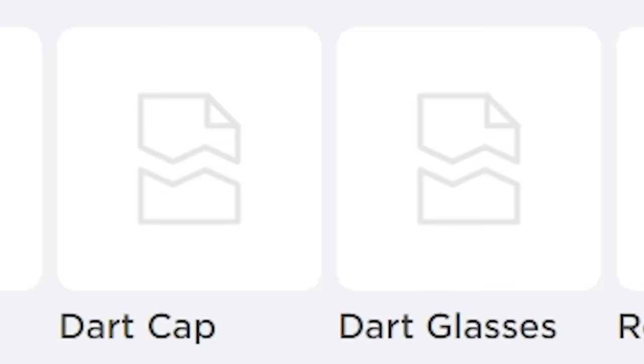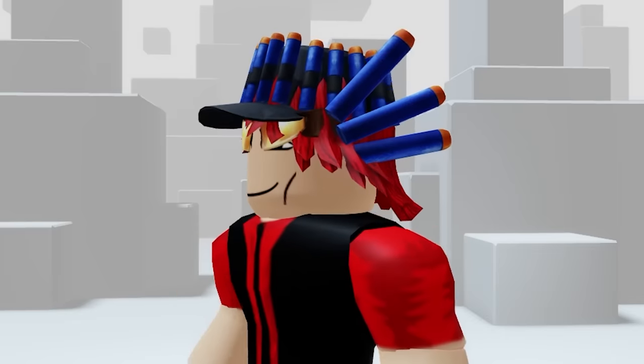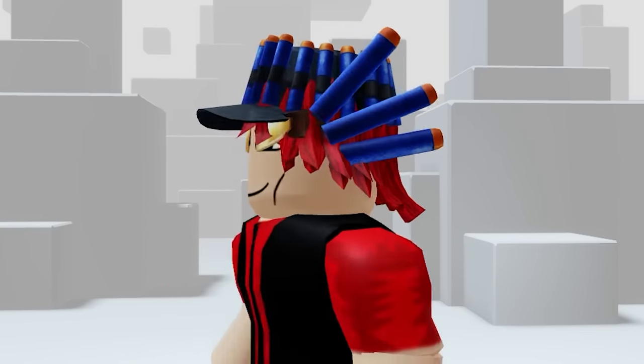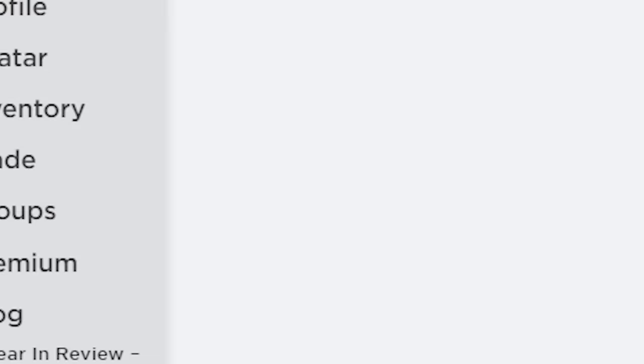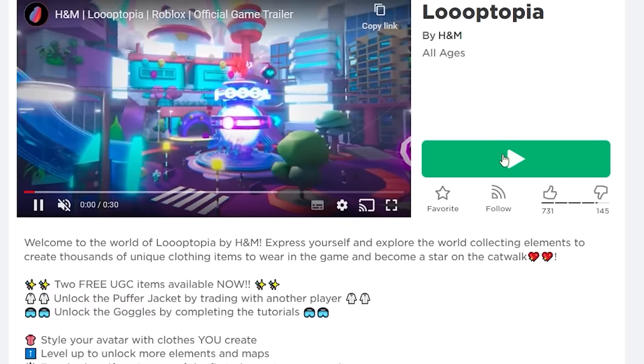Just like that you have two new free items, and when you put them together it looks like the new Valkyrie. Subscribe! Launch Roblox then type this game - I haven't played this game before but I've heard there's new free items in this game.